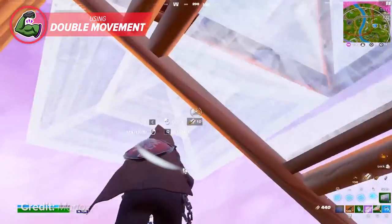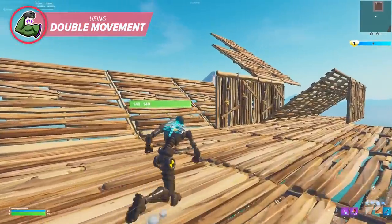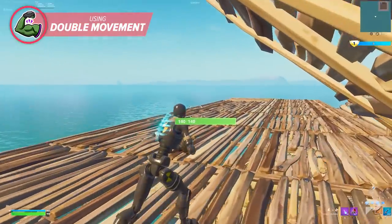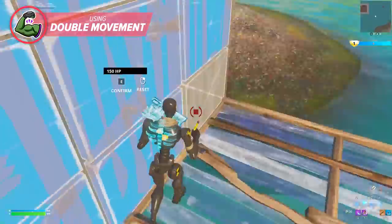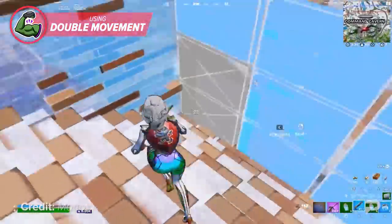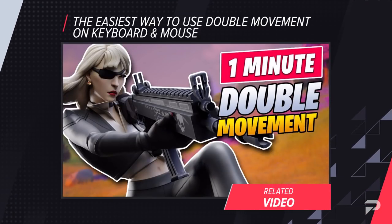Double movement settings will allow you to be more slick while building and editing and take better angles on right-hand peeks. You can also sprint at full speed while looking to your side, which means you can fully protect yourself while running as long as you have optimal enough binds. Double movement won't take too long to get used to and it's going to unlock your potential to level up and become an overall better player. Setting up double movement is actually quite easy — we have a tutorial already uploaded on our channel so definitely check it out.